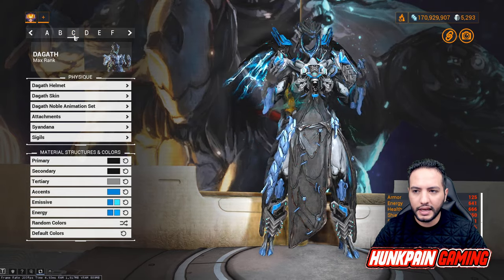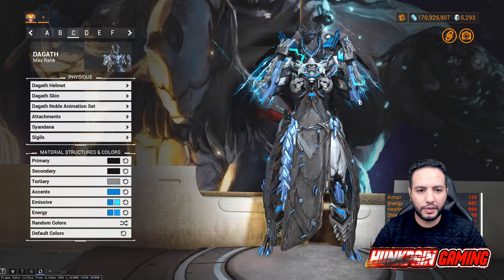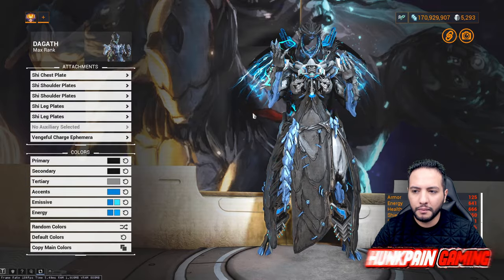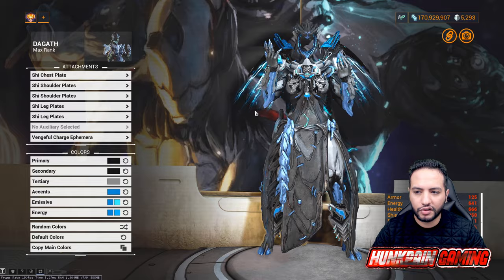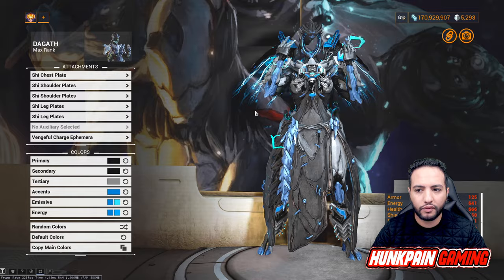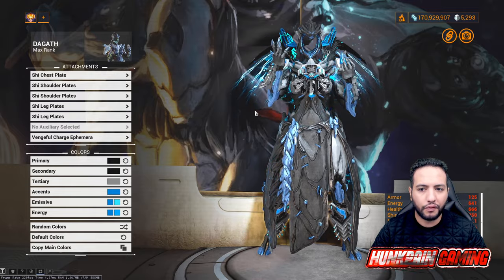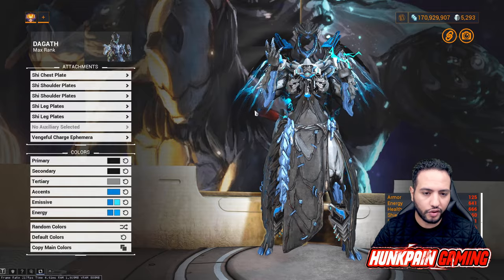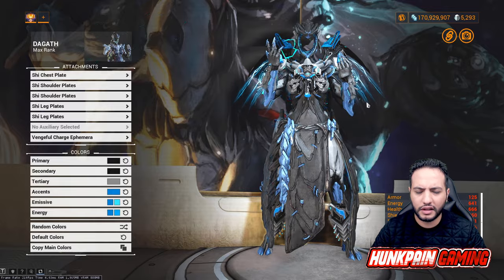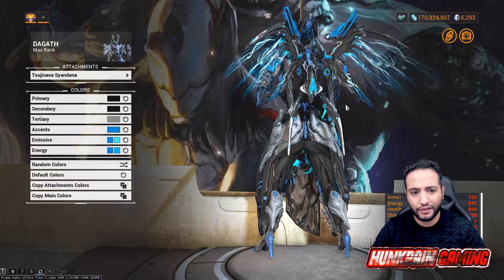Moving to Model C: blue electricity — she wants to be a speedster. Using the Goth helmet, Goth skin, and Goth Noble animation set. Attachments: She chest plate, She shoulders, She legs, and Vengeful Charge ephemera. Vengeful ephemeras are obtained from Kuva Liches — you have a 25% chance based on the frame you're using to capture the Kuva Lich. The Syndana is the Sujin Ass Syndana from Tennogen.